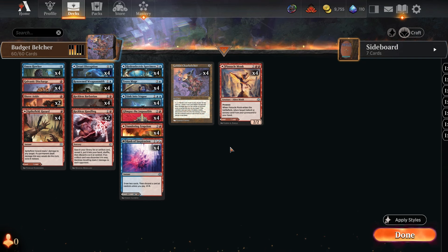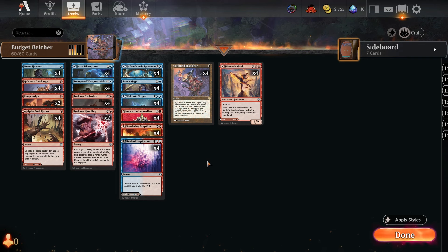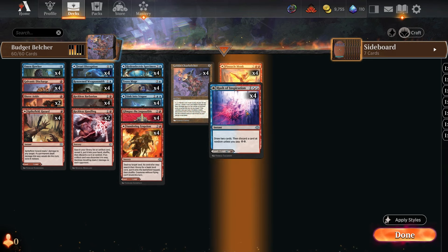To make this work, you play all double-faced land cards — they're all spells but they're also lands in the deck. We have a bunch of new ones from Modern Horizons 3, which is why you can make this a budget deck now. We have the Pinnacle Monk, a five-mana 2/2 with prowess that lets you return an instant or sorcery from your graveyard. Most of these you won't cast as actual spells — that's a bonus — but a lot you're just using as lands. Some come into play and you can pay three life to make them untapped. The Rush of Inspiration, on the back side Mystic Peak, is kind of a dual land here — comes in tapped, with the ability to draw two cards and discard a card at random.